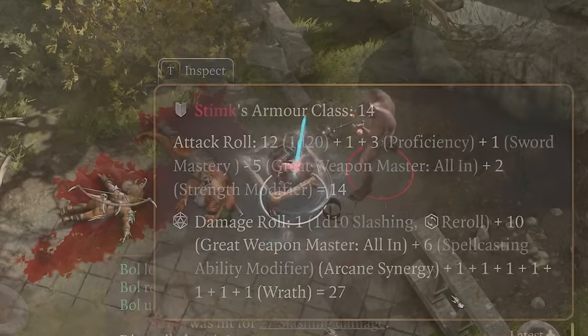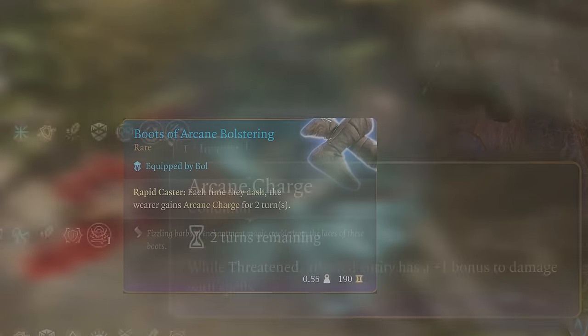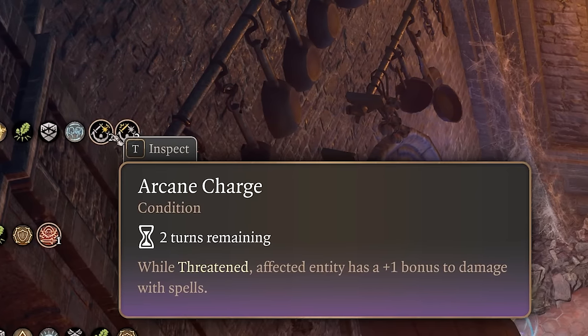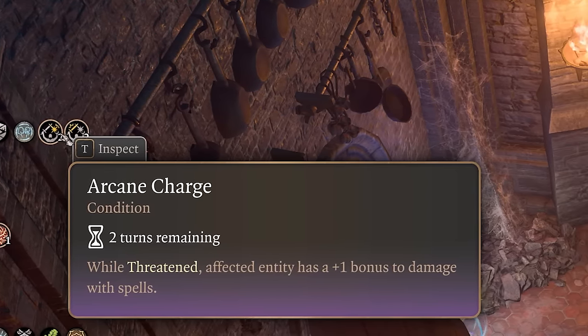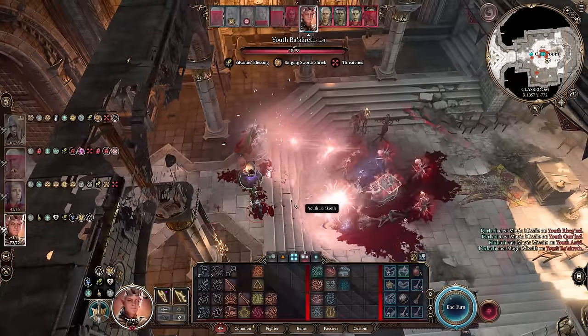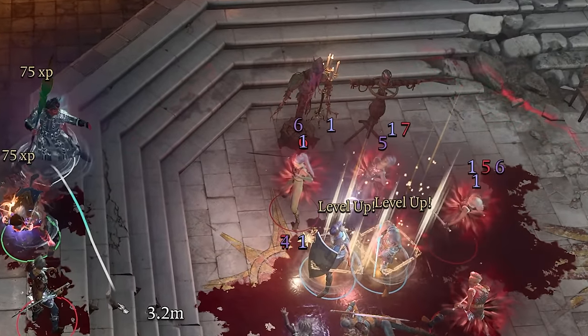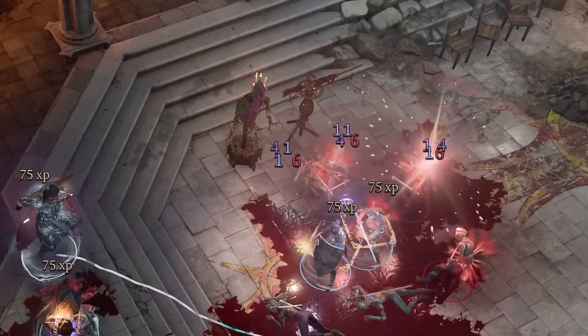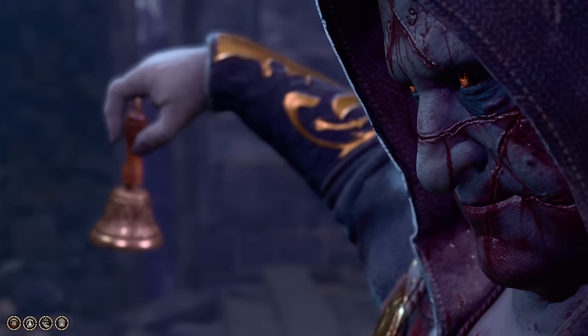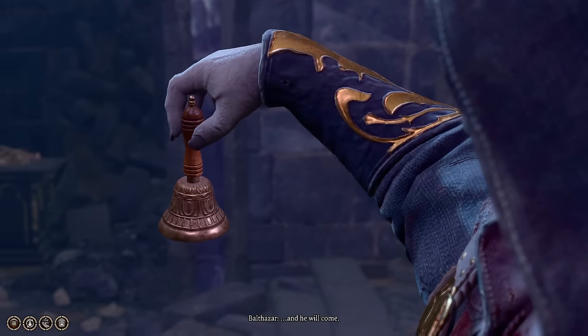Or, even better, use the bell with the Boots of Arcane Bolstering for arcane charges, which makes you deal bonus damage equal to your proficiency bonus on each source of damage you deal. This is extremely broken on a Magic Missile build, or really any build that tries to maximize the number of sources of damage to get the most out of the arcane charges. You can be given the Summon Golem Bell from Balthazar in the Gauntlet of Shar within Act 2 by asking him for help.